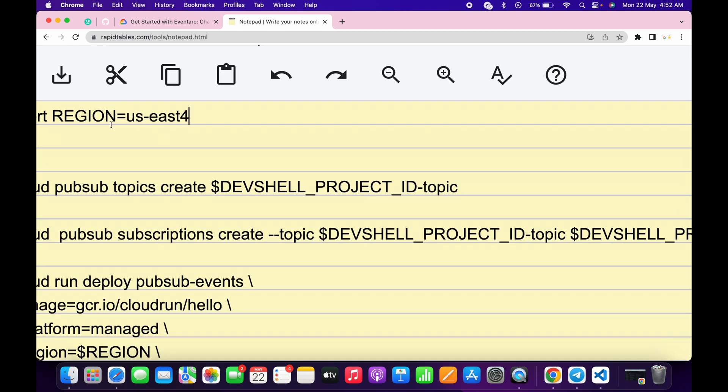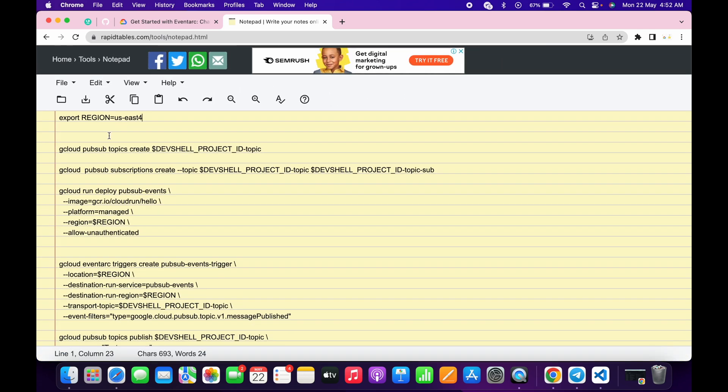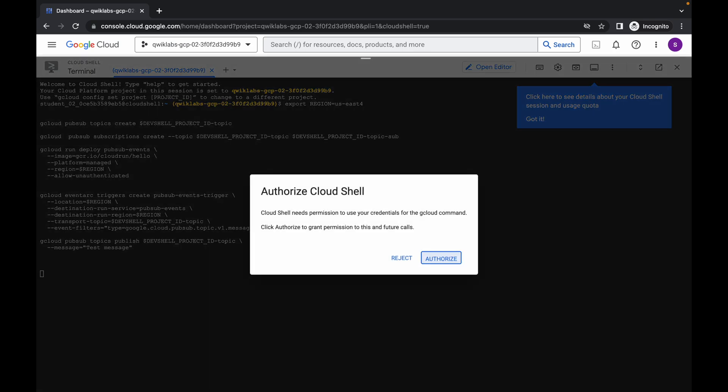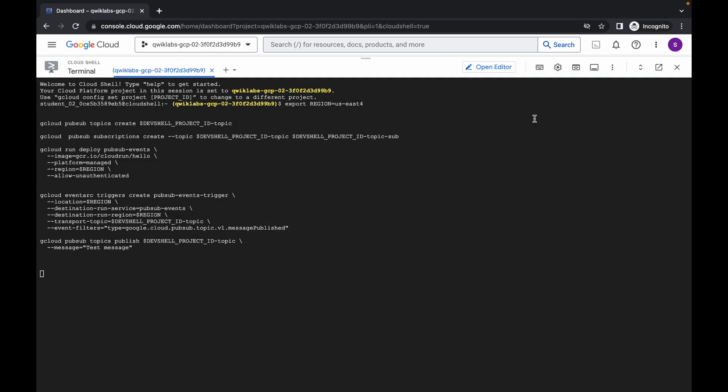Just make sure there is no extra space after the equal sign. Now copy all this command and run it over here. Just wait, click on 'Authorize', and wait for a couple of seconds. It will ask 'Do you want to enable the APIs?' — at that point just press Y.